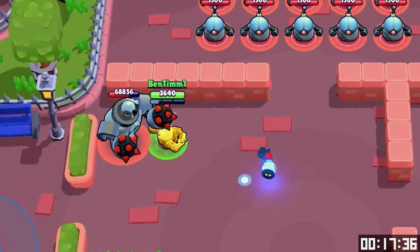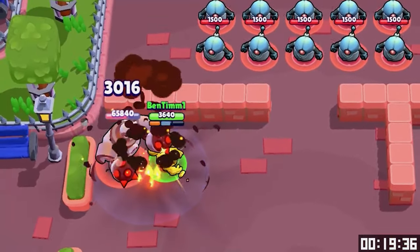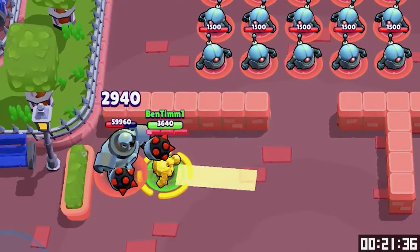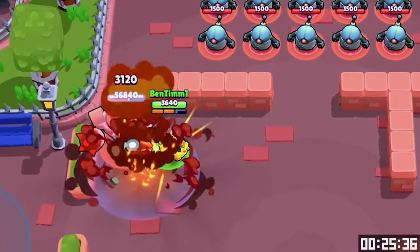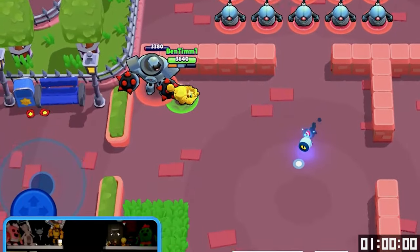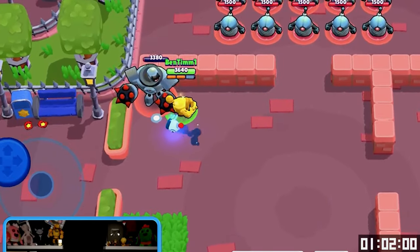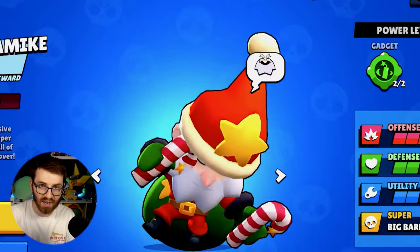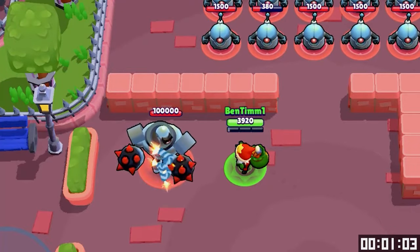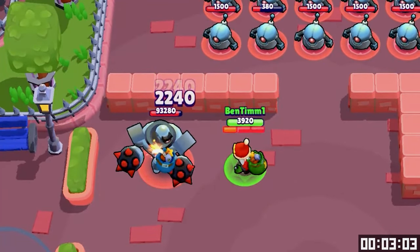Next up: Nani — go! I think it's faster to just get my super and use it. Or is it? Doing that little loop actually saves me damage because I haven't reloaded all my ammo yet. Bam — honestly this is so fun!